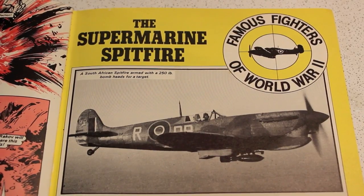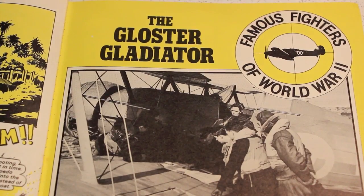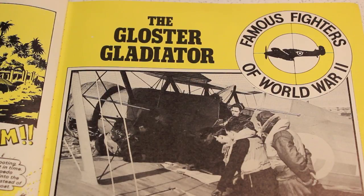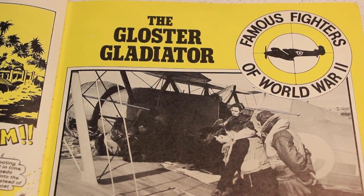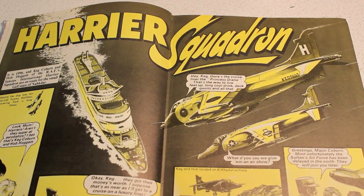Famous Fighters of World War 2 features the Supermarine Spitfire, a very successful aircraft indeed. Then we have Union Jack Jackson fighting the Japanese in the Pacific. Famous Fighters continues with the Gloster Gladiator biplane, which was used against battleships.